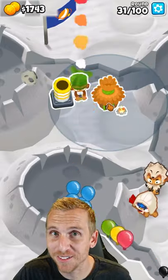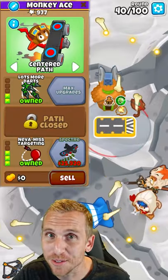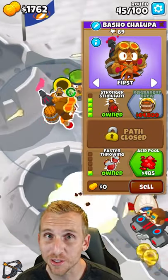Upgrade the mortar to a 2-2-0. Place a village here and upgrade to a 0-2-0. Place a monkey ace here and upgrade to a 2-0-3. Place an alchemist here and upgrade to a 4-0-1.